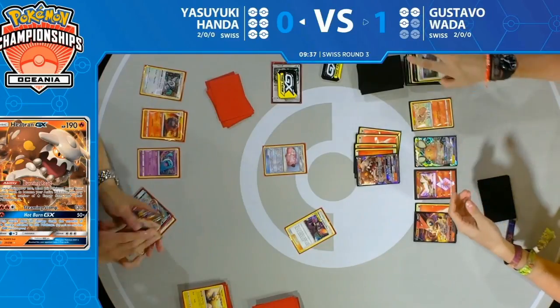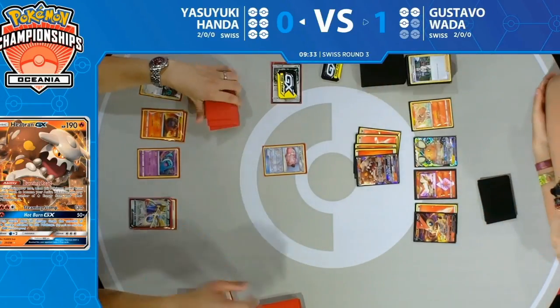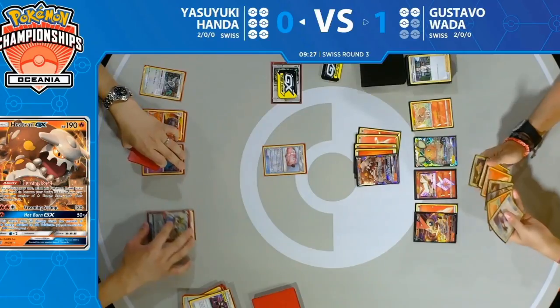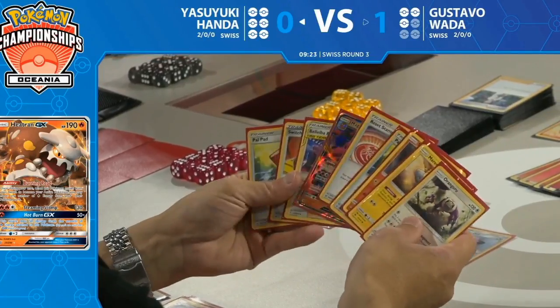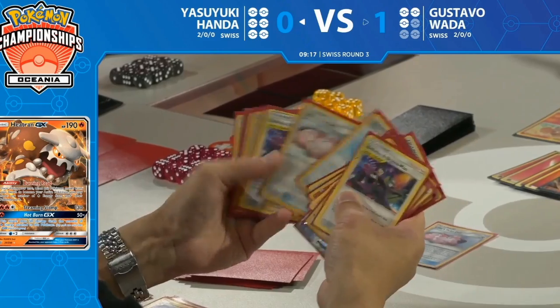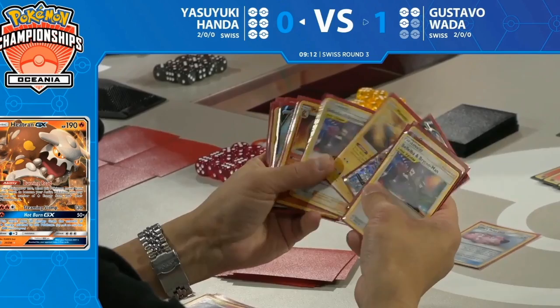Gustavo does not play Pokémon Catcher or Custom Catcher — he relies on Ninetales and Nine Temptations. This is part of the strategy Yasuyuki needs. He's played Bellelba and Brycen-Man, getting rid of more cards from Gustavo's deck. What a turn of events for this game — very, very lucky. All calculated, I'm sure! Oh yeah, like on turn five 'I'm gonna mill both Ninetales' — thought of that as they were shuffling up after Game 1.